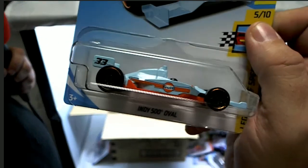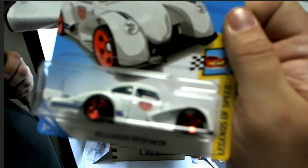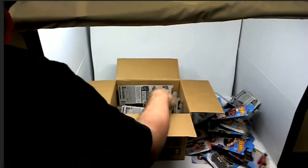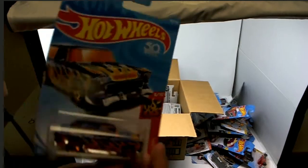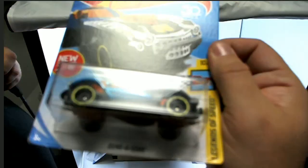We got an Indy 500 Oval — made for racing, look at that. We've got another Volkswagen Racer. We've got a Loopster. We've got a Classic '55 Nomad — look at that, pretty nasty. And we got two of those bad boys — straight fire! Then we got a Dunosaur right here, this guy looks like he'll be good in the race.